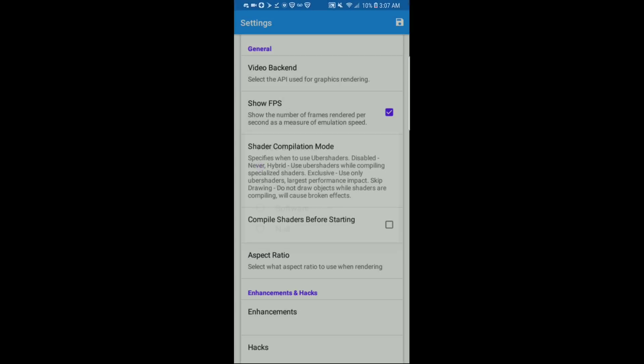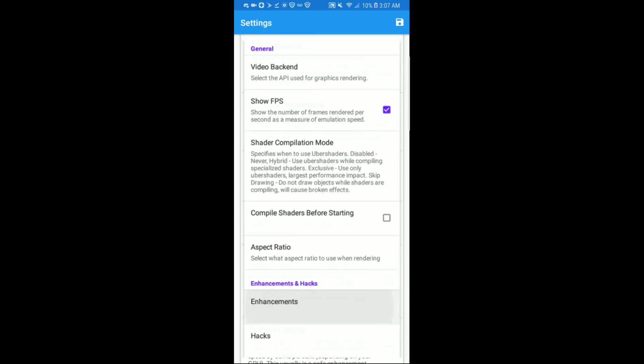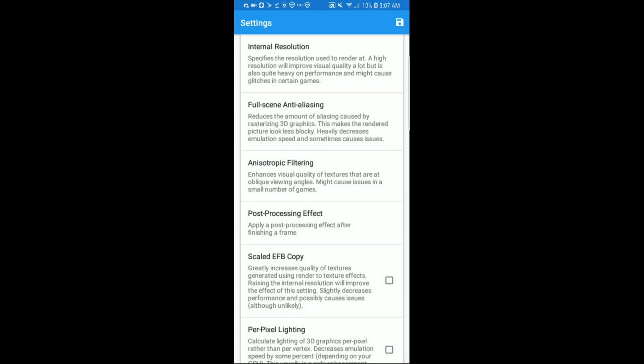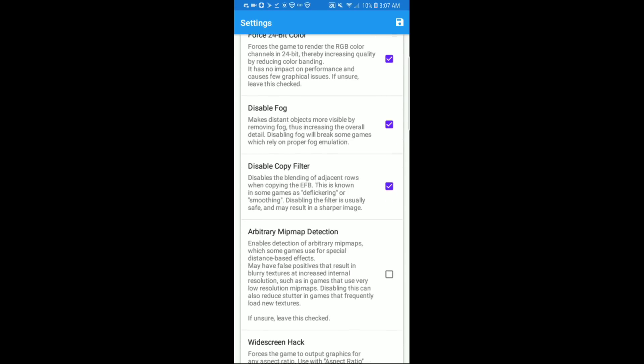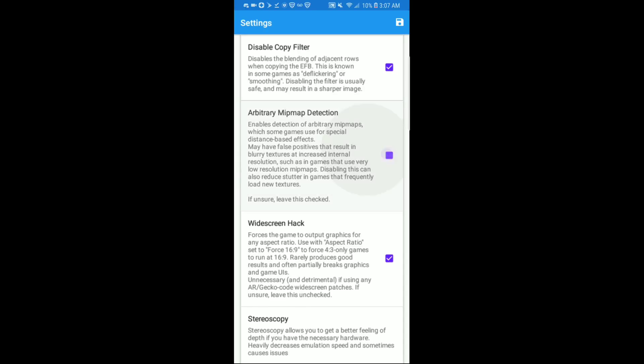Video backend is OpenGL, show FPS, shader compilation is skip drawing, and internal resolution is native. All these are the same, except Force 24-bit color, disable fog, disable copy filter, and just turn this one off.